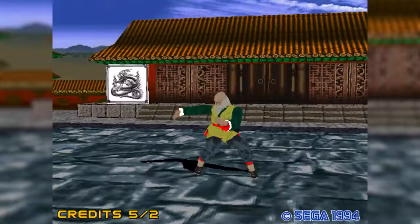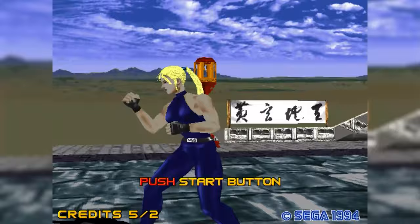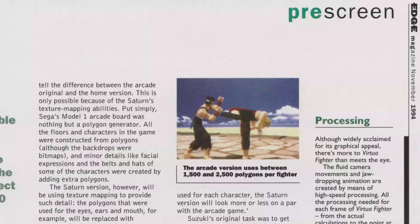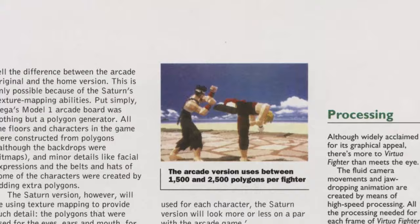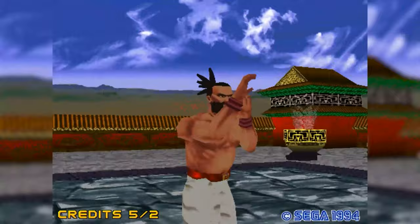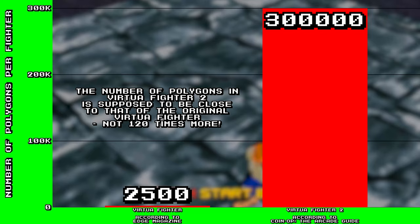The other one I noticed is Virtua Fighter 2 reportedly having 300,000 polygons per fighter. Just looking at the fighters, it's obvious there aren't 300,000 polygons — you can see the blockiness, like they might have maybe a few dozen per limb. While I couldn't seem to find an exact count of polygons, it seems that Virtua Fighter 2 actually has fewer polygons than the original Virtua Fighter, but the sequel still looks better due to improved textures. According to Edge magazine, the arcade version of the original game has between 1,500 and 2,500 polygons per fighter, so Virtua Fighter 2 should have fewer polygons if it's true about the textures. But even if the polygon count was about the same, it would still be nowhere near 300,000. 2,500 isn't even one percent of 300,000. How do you get something wrong by a factor of over 100?